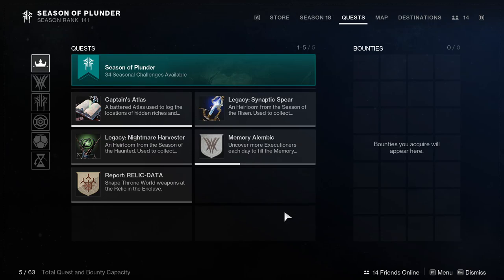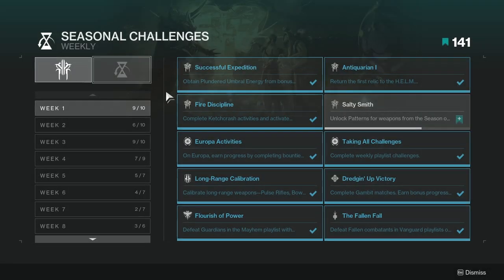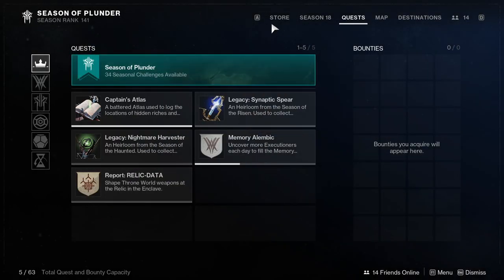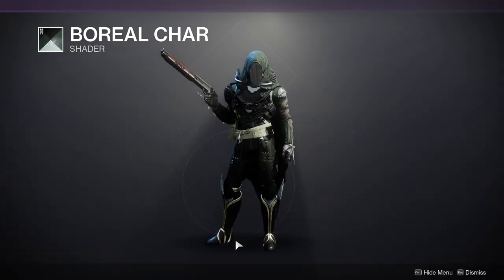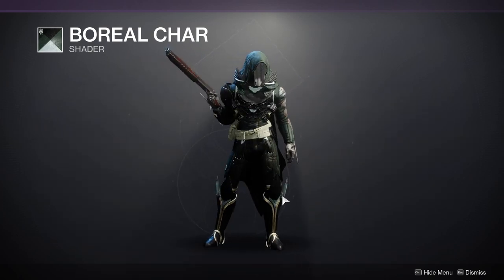For today we're going to be looking at Eververse. Unfortunately, Season of the Plunder challenges are up — we usually just go up to week 10, so we don't have any more challenges to go through. We do usually go through Eververse to see what she's selling for this week. She's selling Boreal Chart, which is a really good green and black shader. I definitely recommend this shader.